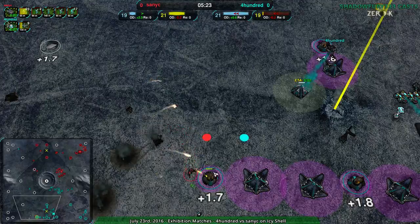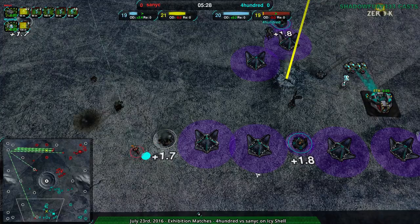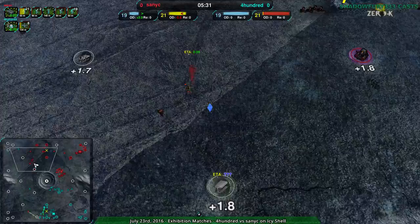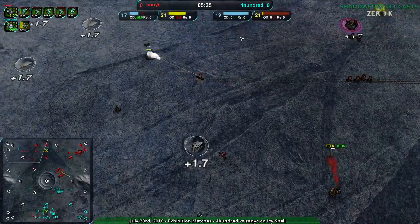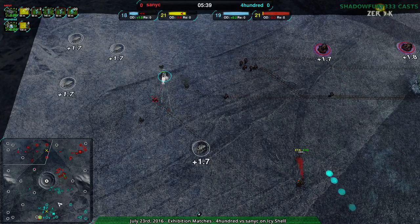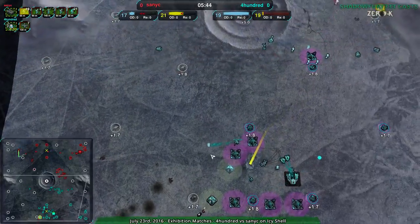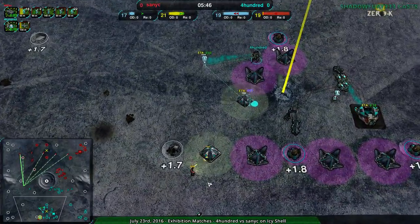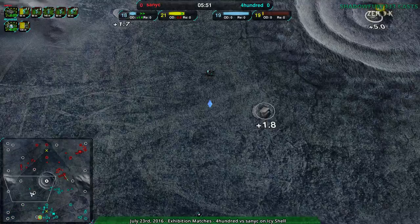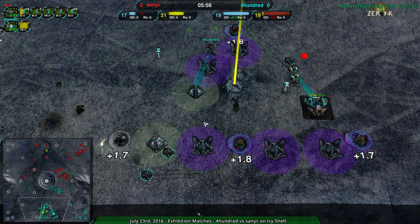That leveler didn't do a terrible job, but not quite good enough. Only one leveler is really risky for trying to defend a base. This is what I'm talking about, though — Sanic is able to flank 400 very effectively, because 400 doesn't have a huge amount of defense; they are spread rather thin. They're focusing a lot on slashers for defense, but also for offense — spreading their defense into their offense.